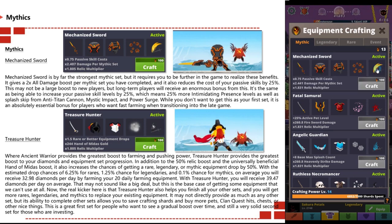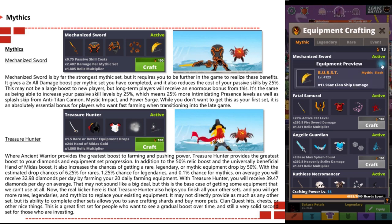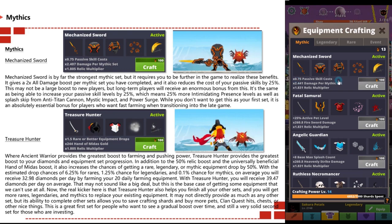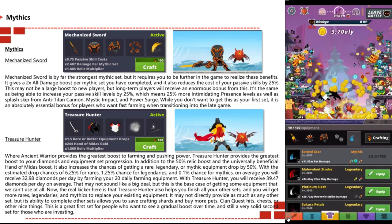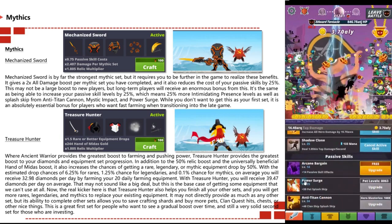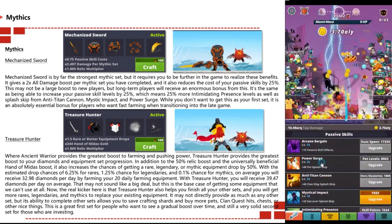It's the equivalent of being able to increase your passive skill by 25%, which means 25% more intimidating presence as well as more smash skips from anti-titan cannons, mystic impact, and power surge. While you don't want to get this as your first set, it is absolutely essential for players who want to fast-farm when transitioning into the late game.